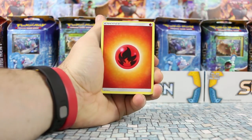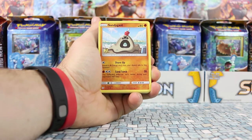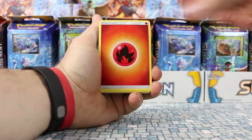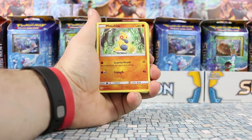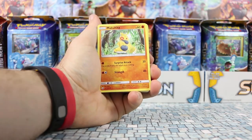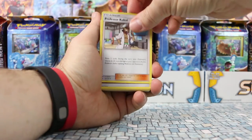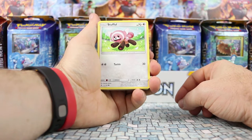So we have the fire energy - looks like four fires to start. Sandy Gasp is another brand new Pokemon, number 769, a common. We also have Fighting Torque, Nest Ball, more fire energy, Litten, Timer Ball, and Makuhita - not actually brand new but it goes well with the Alola theme of Sun and Moon. Professor Kukui too and some fighting energy.